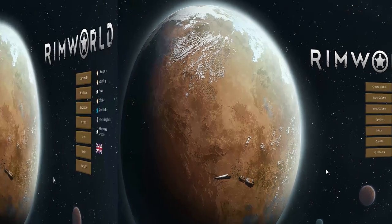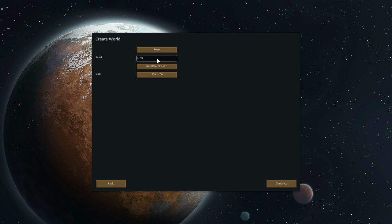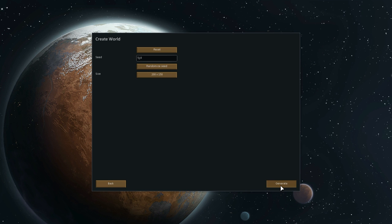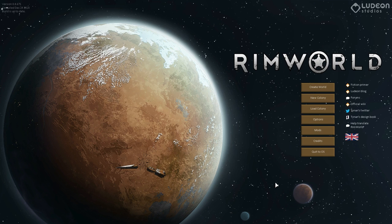So let's get started. The first thing we're going to have to do here is create a new world. Let's randomize the seed a few times and generate. That's pretty weird. Let's do another one. Generate. There you go, that's a little better. That's a nice looking world. Let's save and finish.